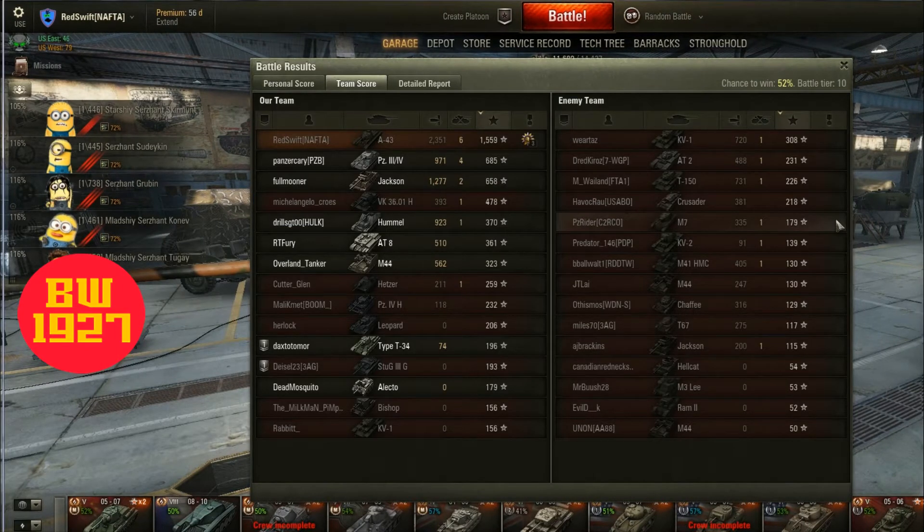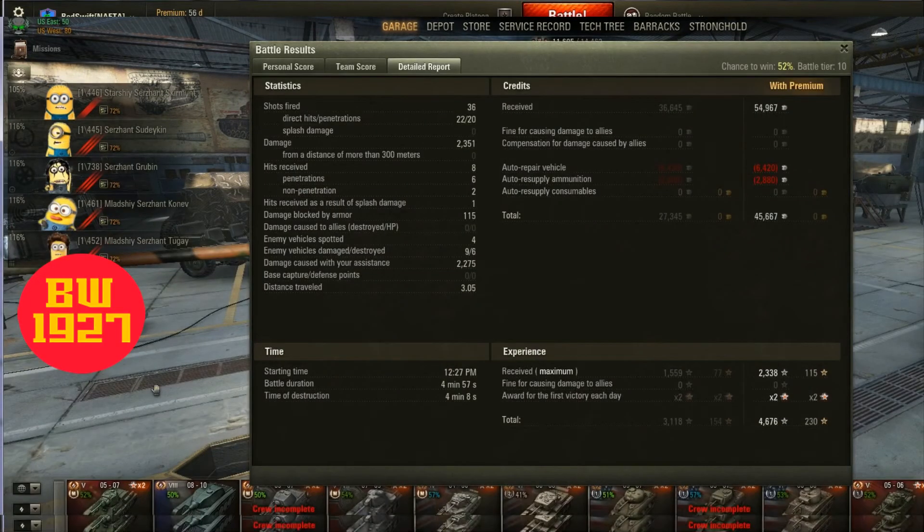Team overall, he did top damage at 2,351. And 6 kills — good job. Now let's take a look at the overall score. He fired a total of 36 shots, 22 direct hits, 20 penetrations.